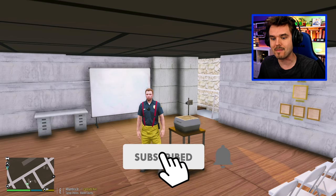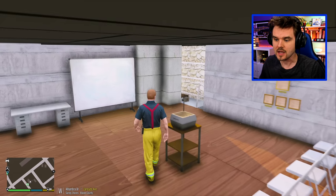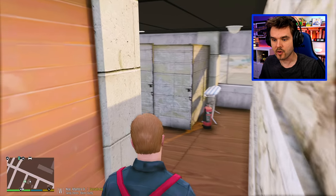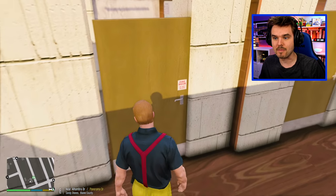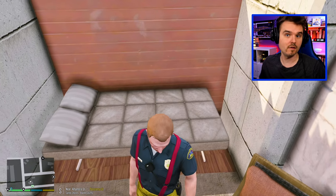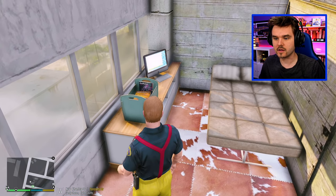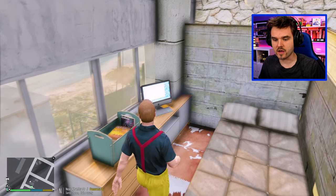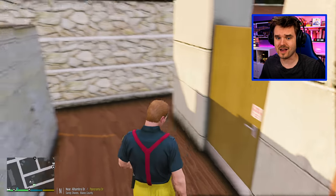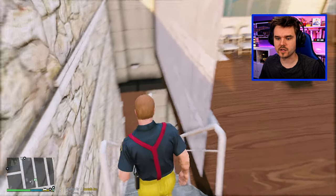Let me quickly show you around. I'm in the meeting room right now. This is where we have our official fire briefings discussing all of the fire business. On the second floor, we have these individual sleeping rooms where the firefighters can sleep and relax between shifts — dresser, bed, basic essentials. There's a computer over here, some magazines to read.